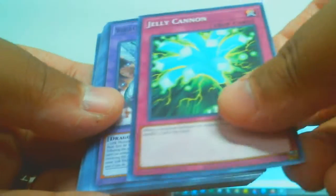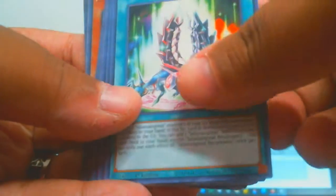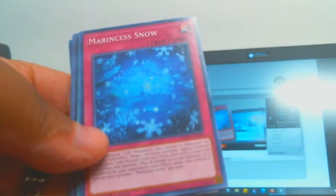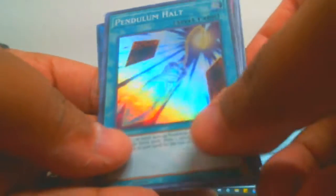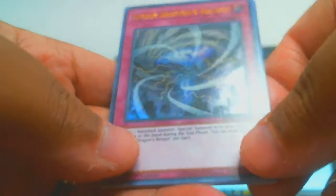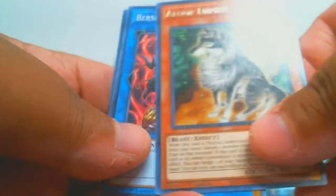Opening up the second pack now. We have Overburst Dragon, Conjolum Halt, Royal Legacy Guard Dragon, Storm Dragon Return as an Ultra, and Arufla Pinus as a Rare.